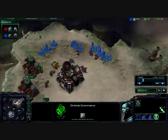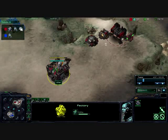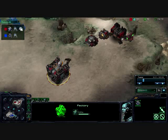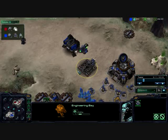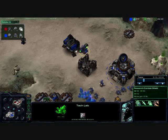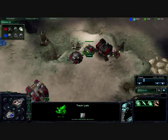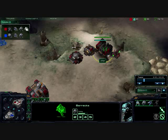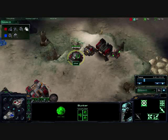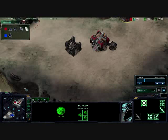He is putting down a second gas already, starting to load the bunker, and putting down a factory. This is pretty early on for a factory, in my opinion — maybe not for everybody. I'm putting down an engineering bay right now; I want to get some upgrades. Stimpak — need it now, will not get it for a while. He's going to be finishing that up: two Marines and a Marauder — that's a great build for each bunker. He's going to be getting concussive shell for that Marauder. But really, just no need for that bunker in this particular game.